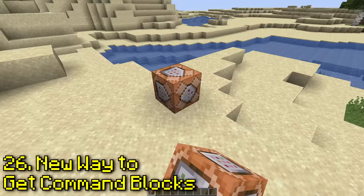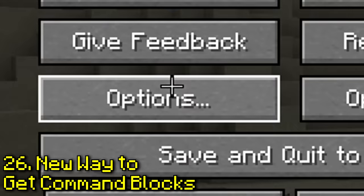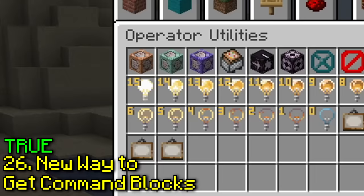Apparently there's a new way to get command blocks. If you click on options and go to controls, you can enable operator items tab. Now when you're in creative, there's this new tab with all sorts of blocks you had to use slash give for before.